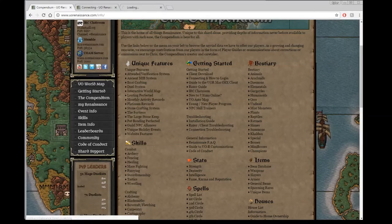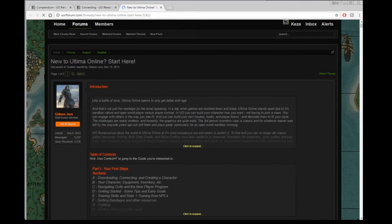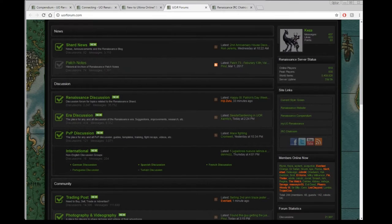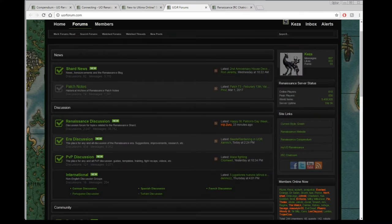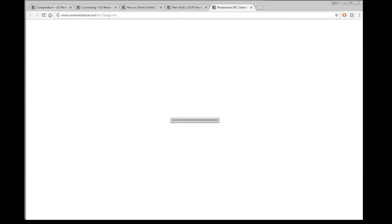Once there, you can go through and learn more about the game if you wish. There are getting started tutorials on the website as well as on the forums. You should also try to get connected with the forums if you want to communicate with other players more effectively outside of the game. There is also IRC — there's a link to it on the main website — another very useful tool for asking questions.